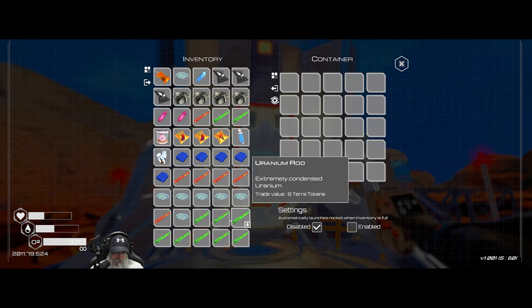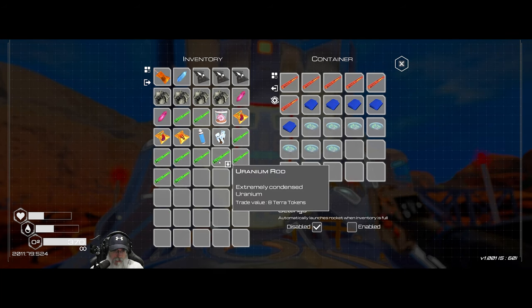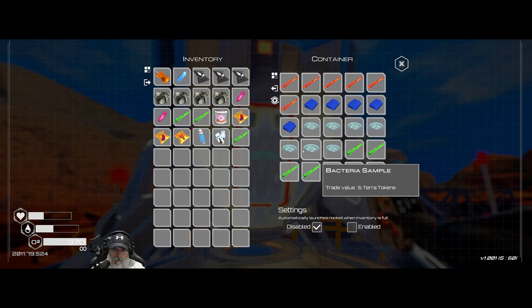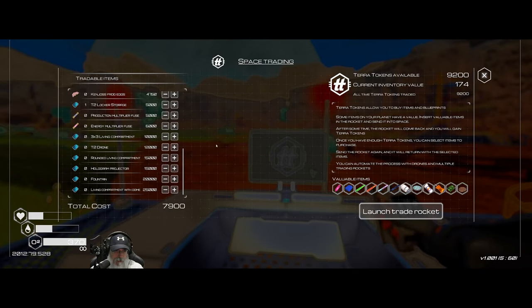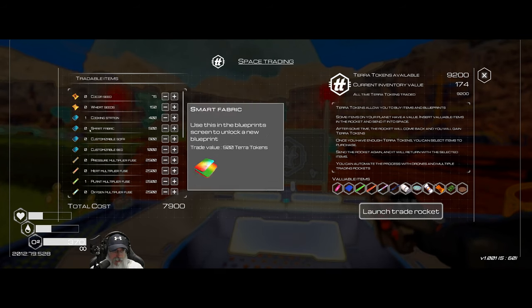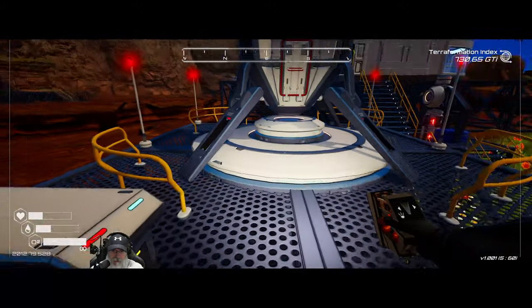Are there any more power fuses? There's pressure, heat, plant — oh, two energy ones, but that's kind of out of our range at the moment. We're going to buy those things and also sell iridium rods, cloth, bacteria, and uranium rods to make a little bit of money. We bought the cooking station and most importantly the tier 2 locker storage blueprint. Excellent — let's launch this sucker.